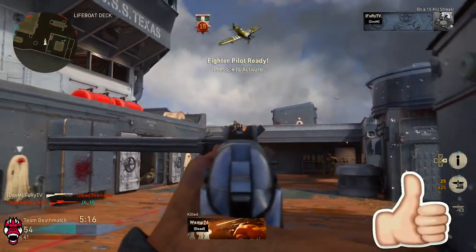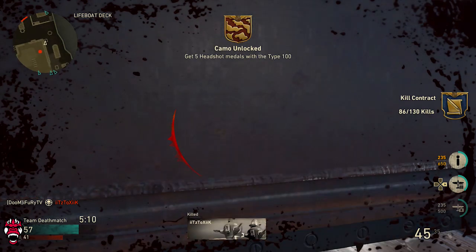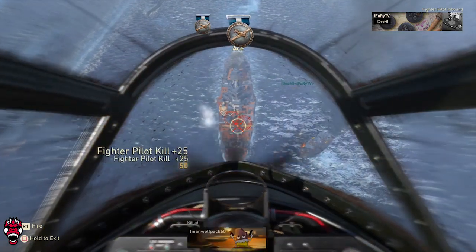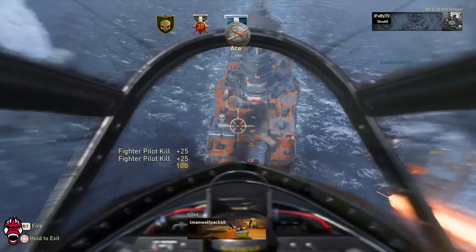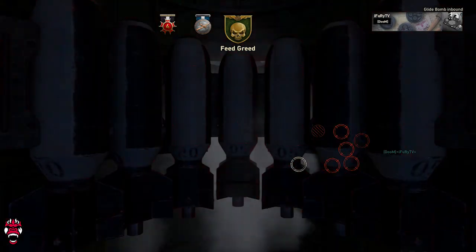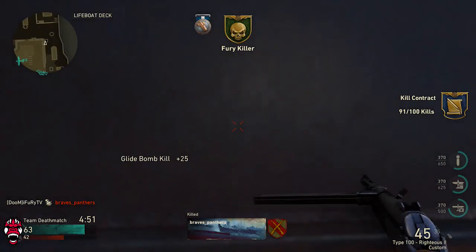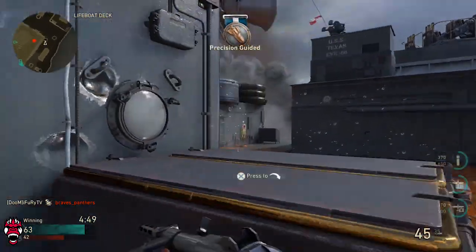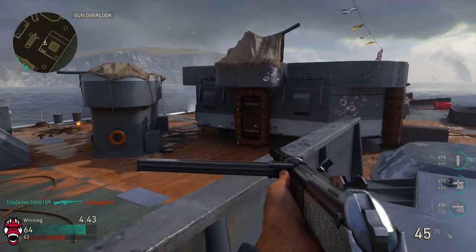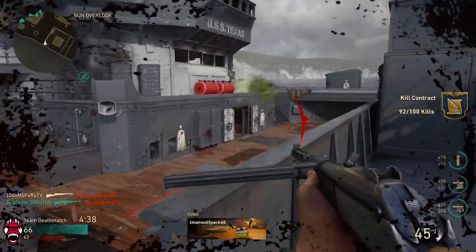It gives you a reason to start using those divisions, which is pretty cool. Right now I'm working on armored, which is why I mentioned I'm going to start using LMGs more. I already prestiged infantry and airborne, so I just have to prestige mountain and expeditionary — the two I've been holding off on since those divisions don't help as much when using SMGs or ARs. But I'll start using them to get that V2 rocket.